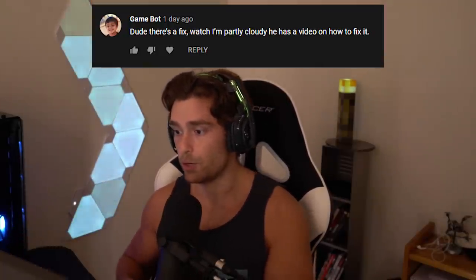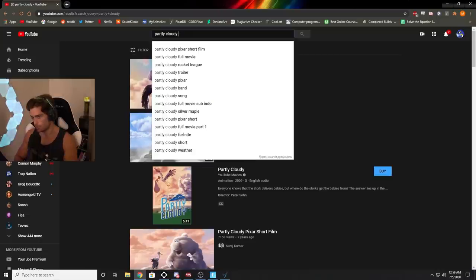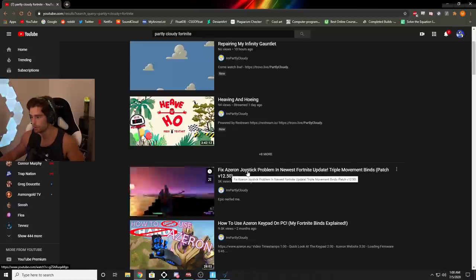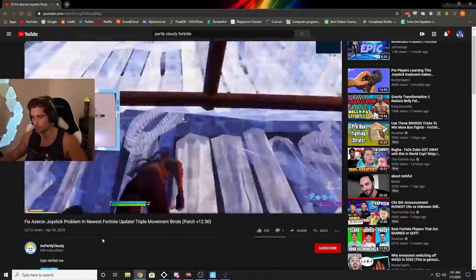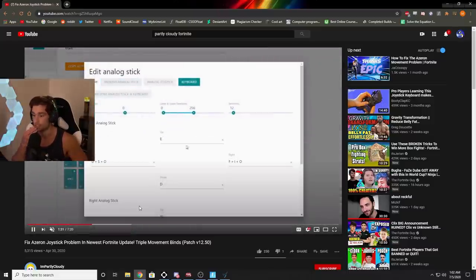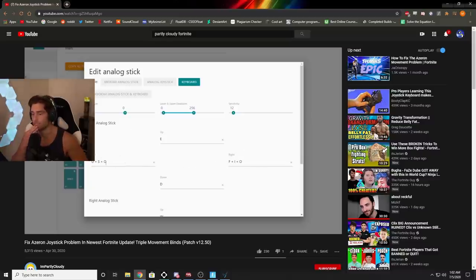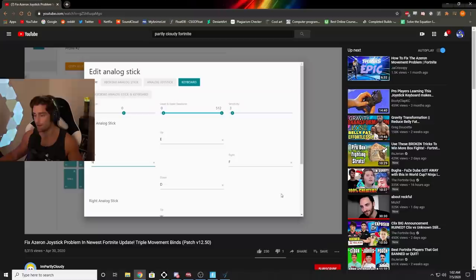The next comment, and I saw multiple ones of this, is from Gamebot. He says there's a fix — watch Partly Cloudy, he has a video on how to fix it. So I searched up Partly Cloudy and found his video: Fix Azeron joystick problem in newest Fortnite update — triple movement binds. I checked out his video and he found something extremely smart that I had no idea about. He binded multiple key binds to the left and right part of the Azeron joystick. Everybody go subscribe to this man — I'll leave a link in the description. I seriously think he found a way to get control movement again on the Azeron.